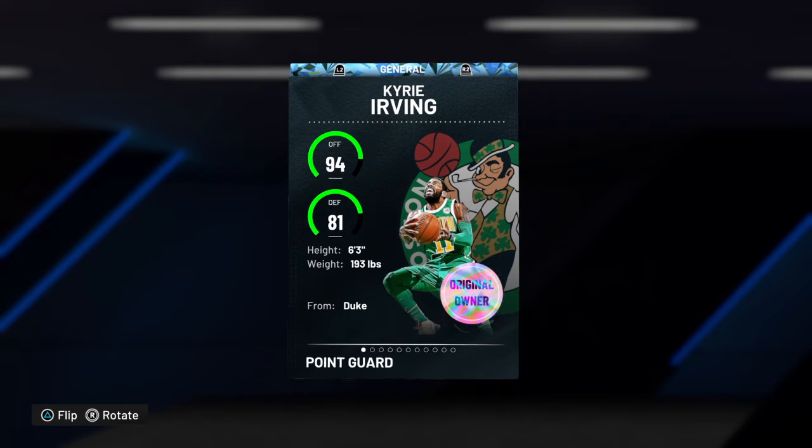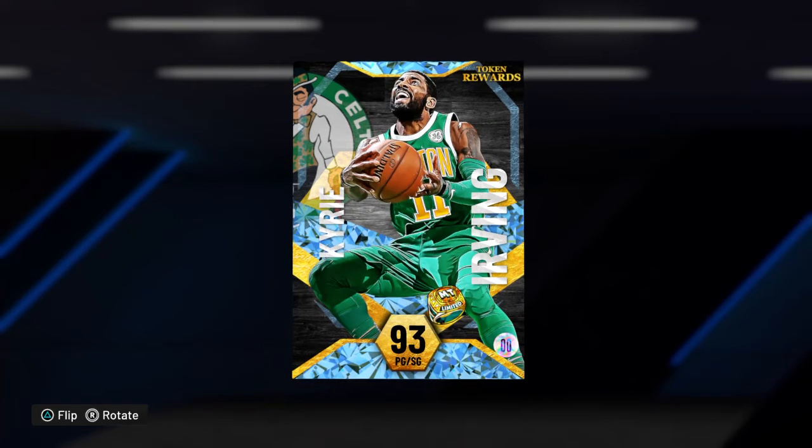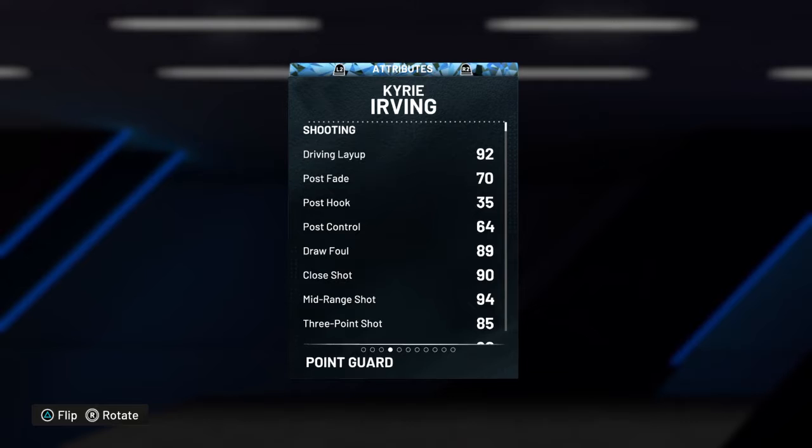Let's check out his stats real quick — he's 94 offense, 81 defense, and he's 6'3". This card is from the Celtics. When I heard he was on the Celtics I was like, what? I thought it was gonna be a Cavs Kyrie, but this is the Celtics Kyrie. In real life he didn't really do too good for the city, but that's beside the point — let's check out his stats.